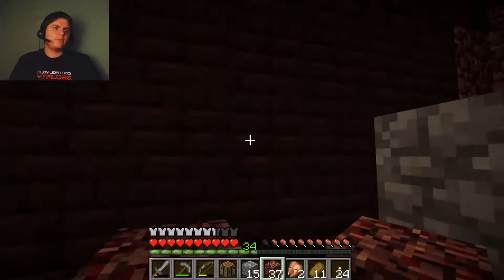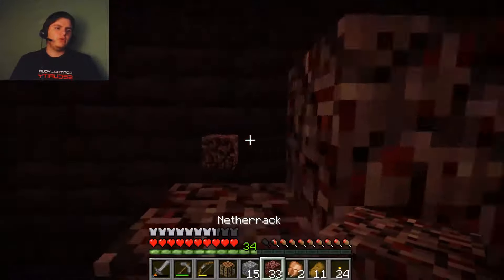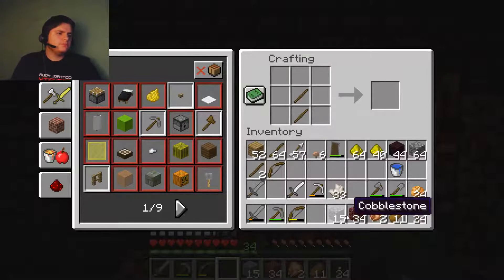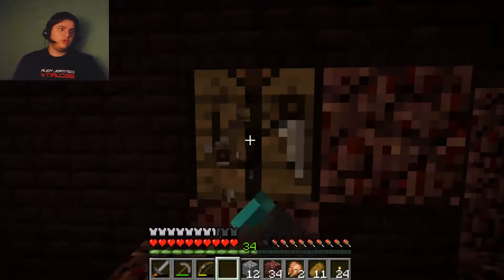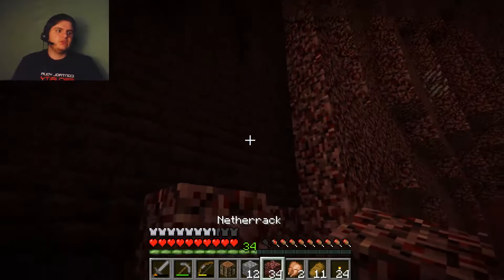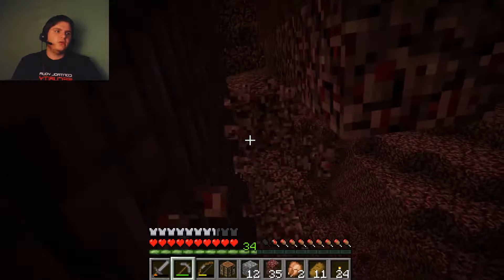I guess we can just go up — we got enough materials now. Pigman, thank you. We can just build up like these — this is perfect. Can you move a little? Thank you. I would punch you, but that would be a mistake of my life. How do we do it? We do it like this. I broke one of my pickaxes because I used it too much. We have enough stone left for now. Don't get in front of me, please — I just want to break this. Don't get in front of my punches.